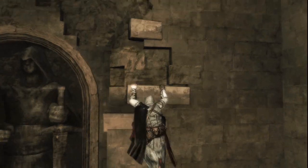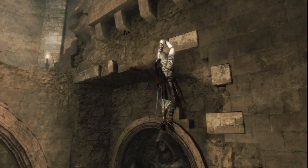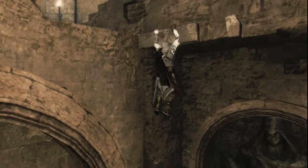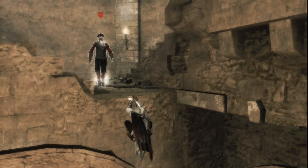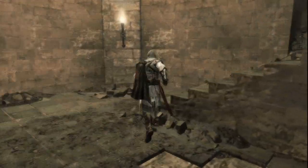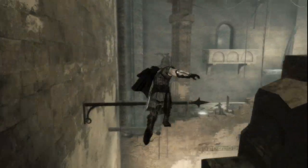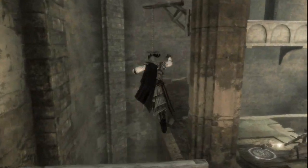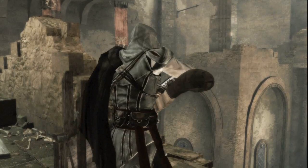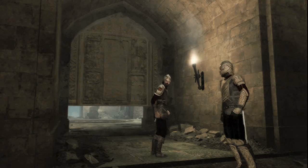These interior maps are another way we give players diversity in Assassin's Creed 2. Players will get to visit the inside of a church, a catacomb, a palace, and each location will really push all the abilities of our assassin to the limit.